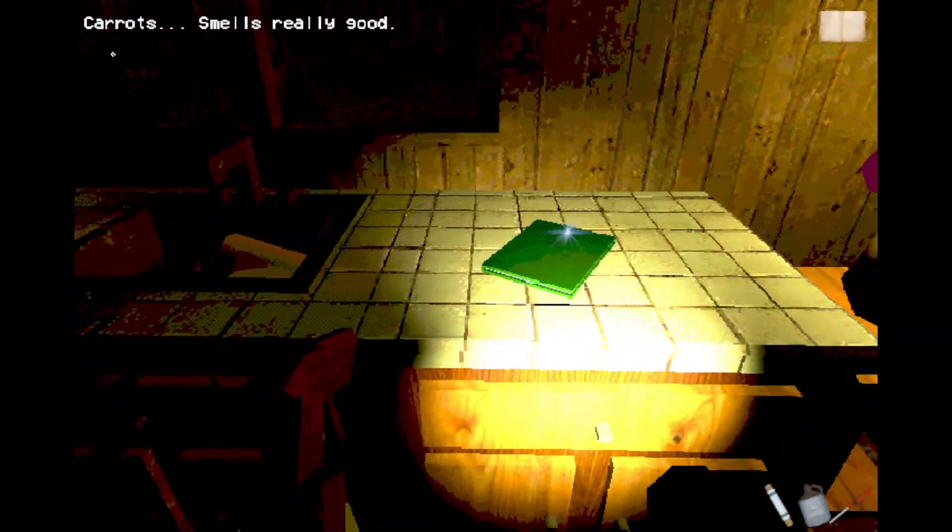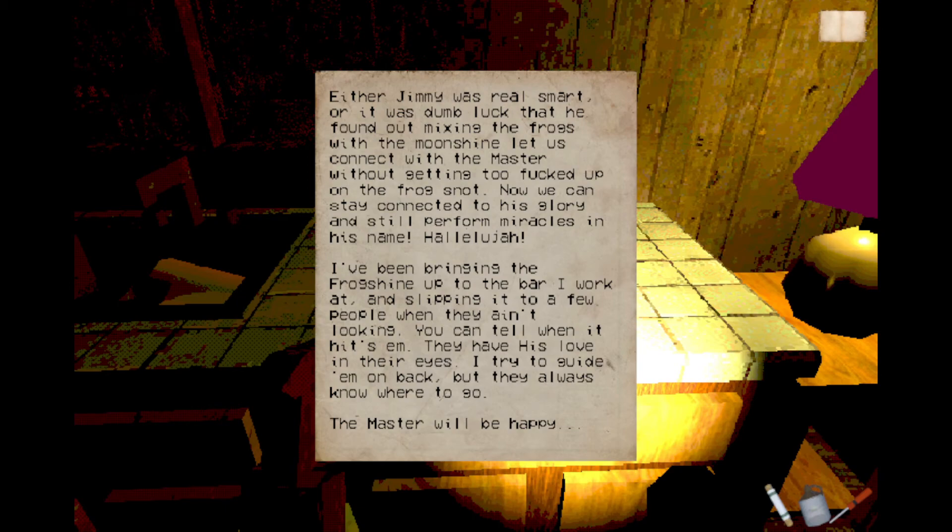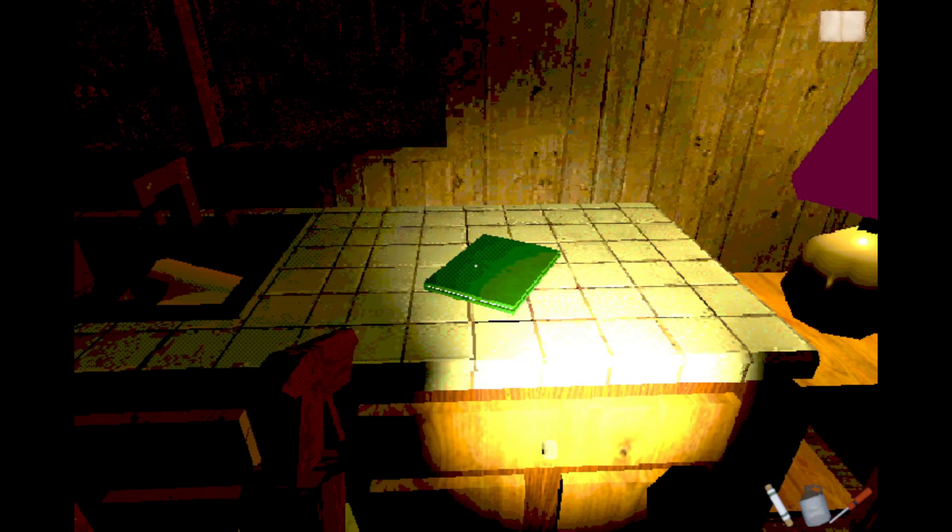Carrots — smells real good. Reading a note: either Jimmy was real smart or it was dumb luck they found out mixing frogs with moonshine lets you connect with the master without getting too messed up on the frog snot. Now they can stay connected to his glory and perform miracles in his name. The writer has been slipping frog shine to people at the bar they work at — you can tell when it hits them, they have 'his love' in their eyes.